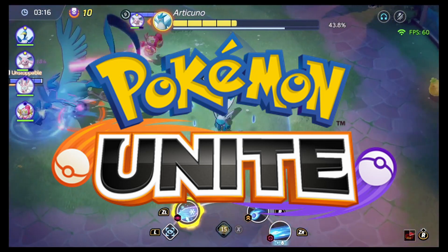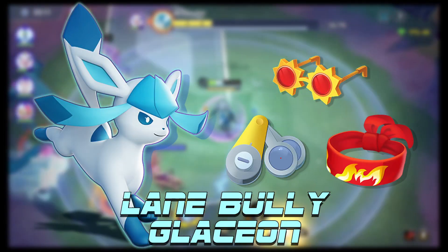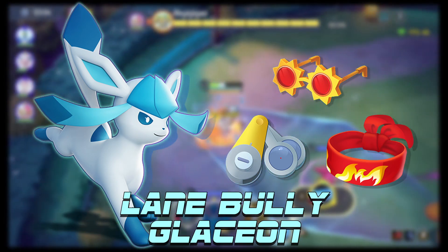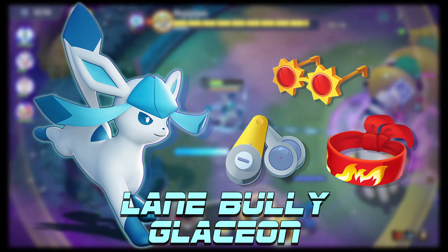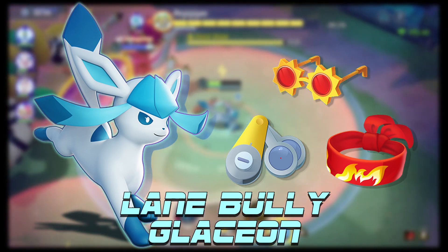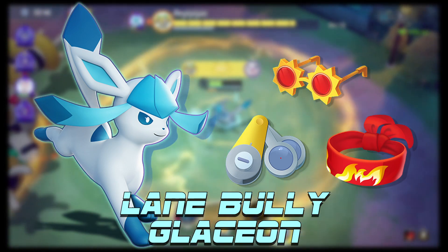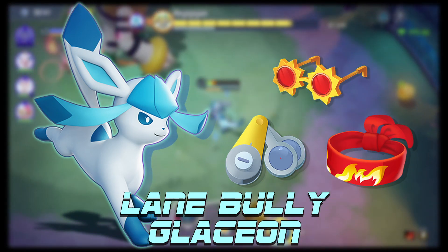I thought it would be cool to do a Lane Bully Glaceon build guide that I've just been spamming on the ladder since Glaceon dropped. I think this build is super cool and not something we normally see attackers do too often. Everybody's normal view of attackers, unless you're like Venusaur or maybe Duraludon, is kind of just glass cannon spam-your-damage type of builds. But this build looks to skirt on the outside of fights while also just being super annoying for people to deal with.